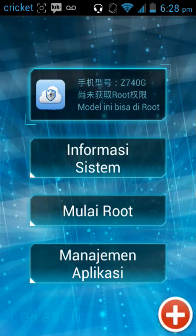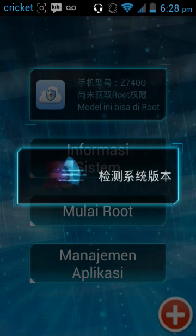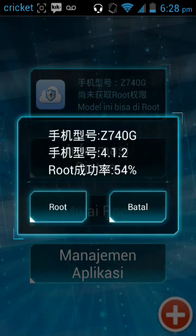When you press the app, a screen is gonna pop up and you're gonna press 'Mulai Root' — or whatever it says that means 'root.' It's gonna do all its processing and then you push root.